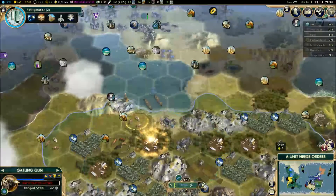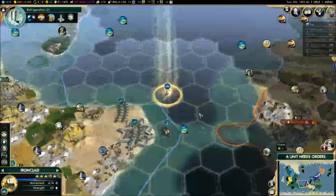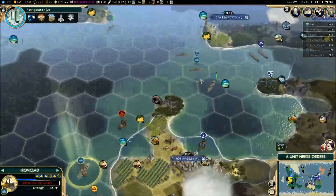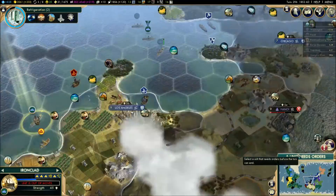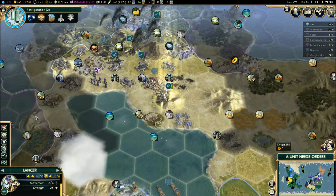You start making your way up there. Ironclad - you know what, I'm going to move you up as well. Go meet your buddies. We'll have a nice little group here and we'll just annoy the crap out of the Americans and try to destroy their fleets. I really like the naval warfare in this game - it's quite fun, actually.